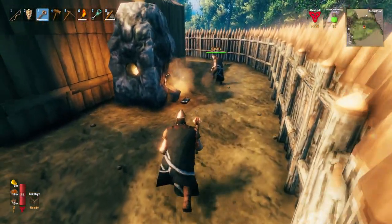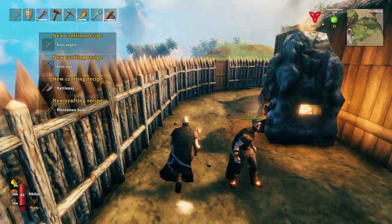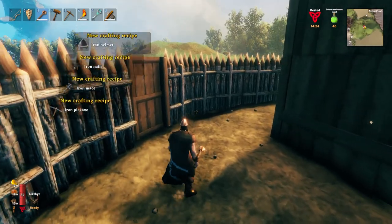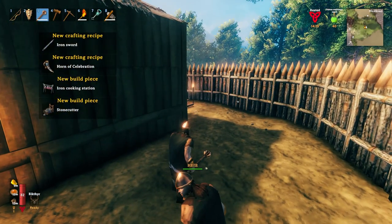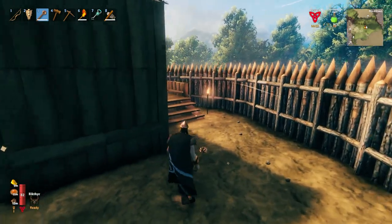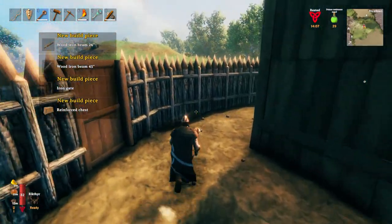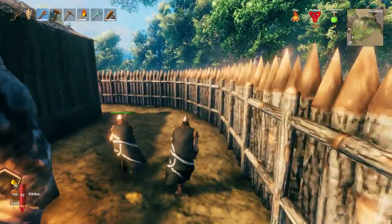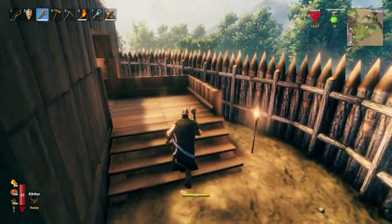We've fueled it up. I'm going to smelt this iron ingot and we've got iron: skin, kill mail, greaves, axe, battle axe, huntsman bow, iron helmet, nails, mace, pickaxe, iron buckler, a spear, sword, iron cooking station, smith's anvil - it's not stopping! Reinforced chest, iron gate, personal chest. We've unlocked the key of the game now guys - this is where Valheim gets Valheim-like!